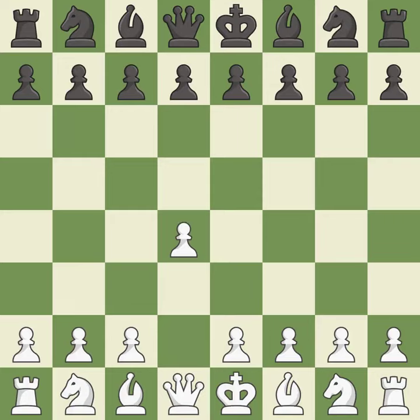Opening with the queen's pawn: the move d5 establishes control over the e4 square, frees up the light-squared bishop, and builds a presence in the center. A wing pawn is available in the Queen's Gambit to attack the center and divert Black's attention away from the e4 square.